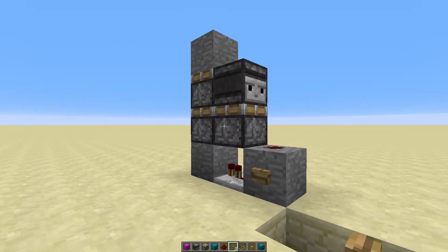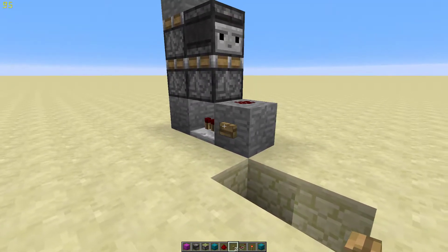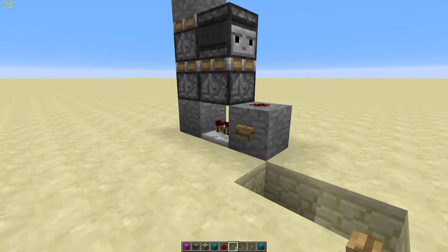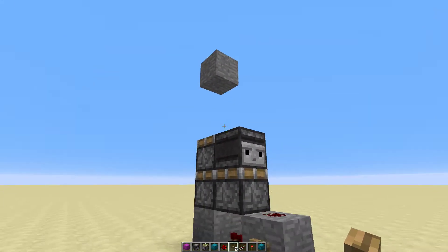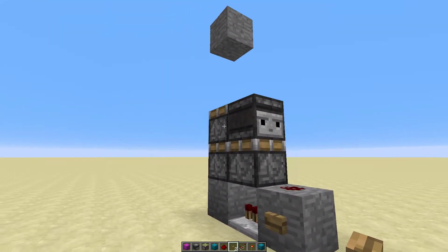Hey, what's up guys, we're back in the redstone testing world. I wanted to show you the super simple double piston extender. All you need is your sticky pistons, observer block, a repeater, and some dust. There you go — double extension, and then it retracts.